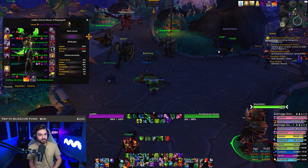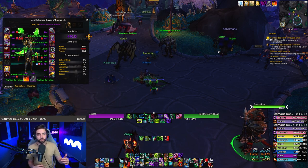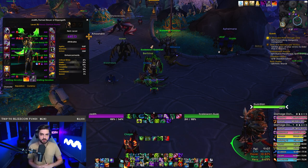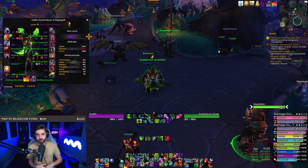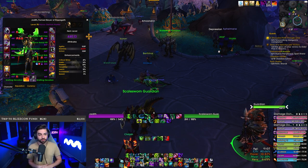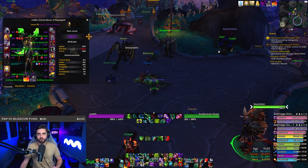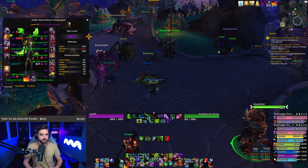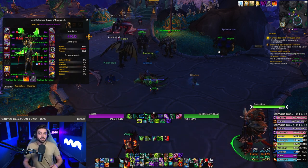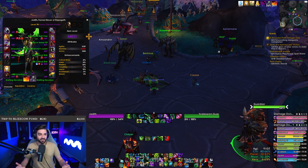Clearly it didn't pan out as he said, right? Here we are far past Race to World First, farming heroic, a lot of guilds are deep into mythic. A lot of guilds have actually killed mythic Sarkareth and the ring is still extremely good and being used quite often. We're decked out in full sets of 441, 447 gear while wearing a 424 ring. And if you have an Aranog ring like I do — a mythic Aranog ring — you're using a 421 in the second slot.